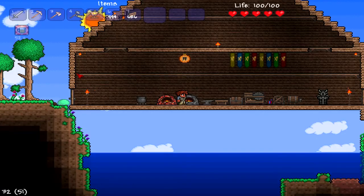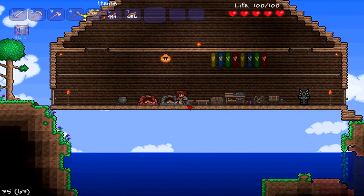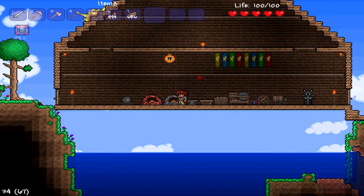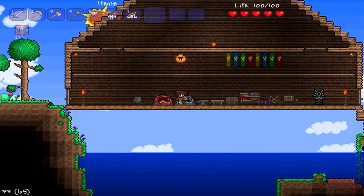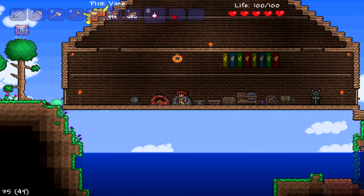Hello everybody, Epic Sal here and today I'm going to be showing you how to make the pink bars. The pink bars is basically just a deck of items like most of my other tutorial videos and the items in the game. To make one you'll need 4 clay box and you'll need to be out of fairness and then you'll get your clay pink bars.